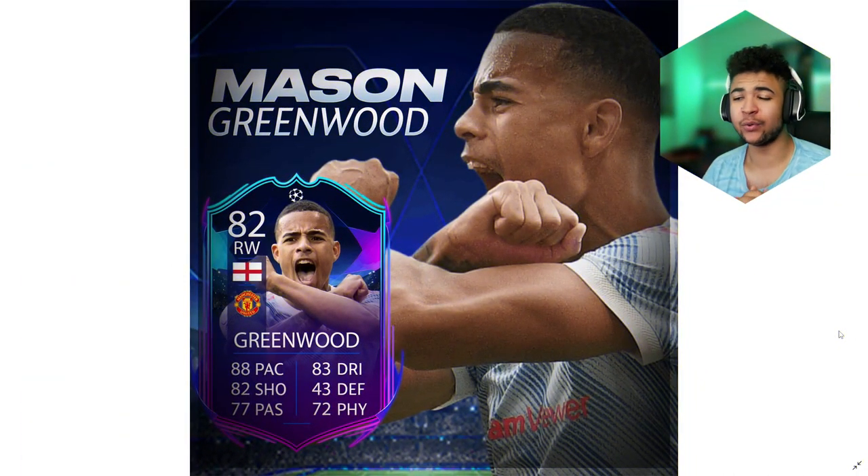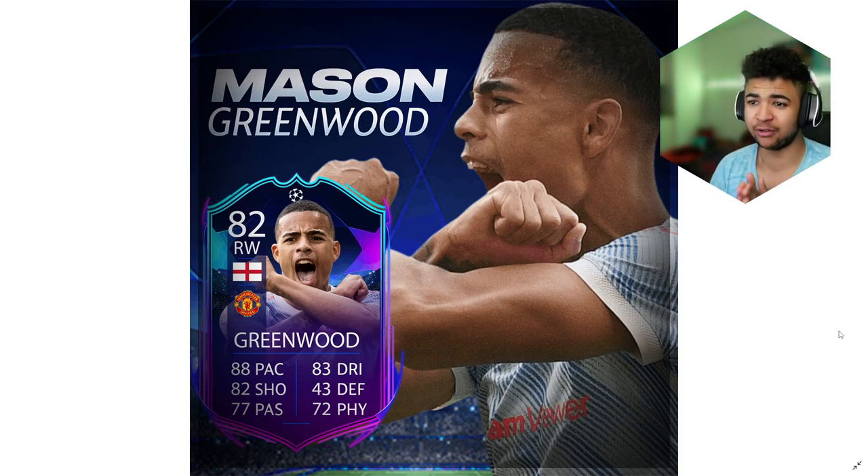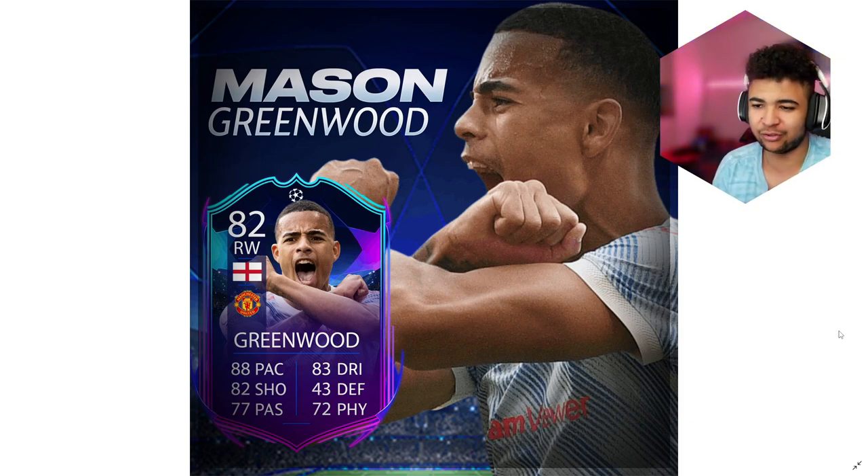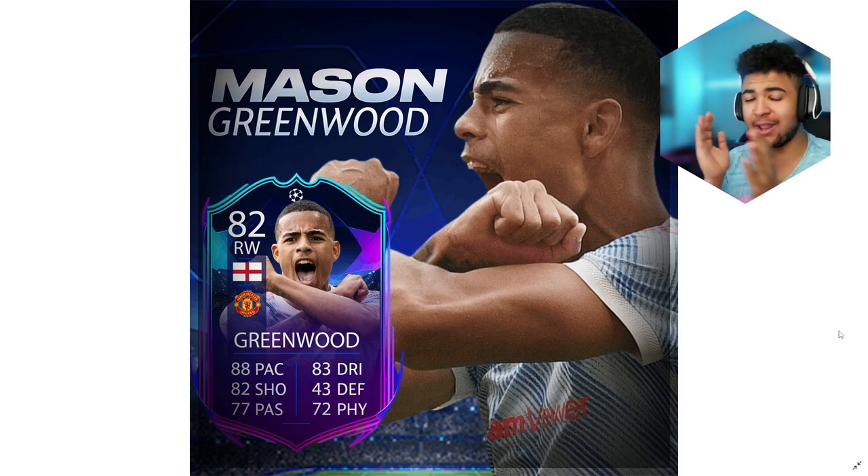Next card we're going to be taking a look at is going to be Mason Greenwood. I'm going to want to get my hands on this card — I will sell my soul for this card as a Manchester United fan. Obviously the dynamic image I put on it makes me want it even more. The card just looks nuts. It's got 88 pace, 83 dribbling, 82 shooting, 32 physicality, 37 passing. I think again, it's an accurate representation of how he actually plays for Manchester United right now — I think he's been robbed of an 82 rating in general. I think his base card should have been 82 rated going into this game, but obviously EA decided differently.